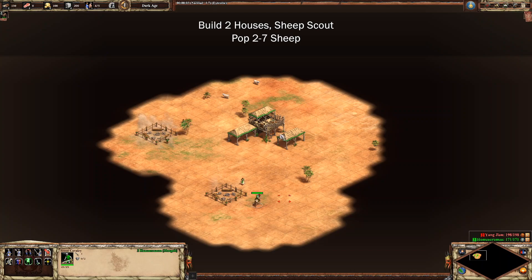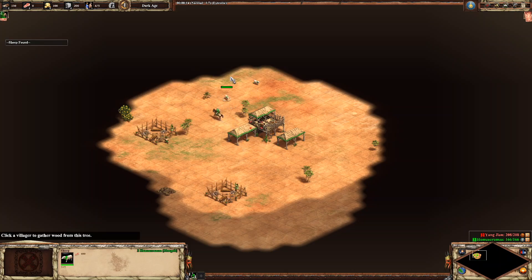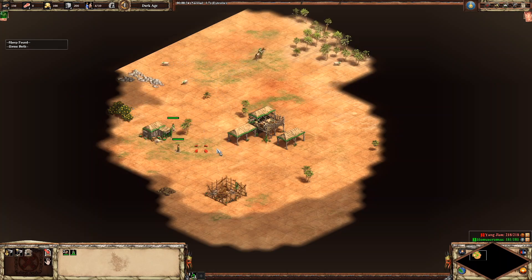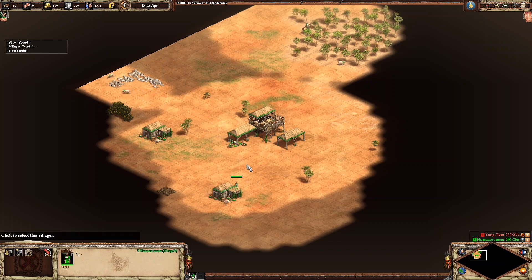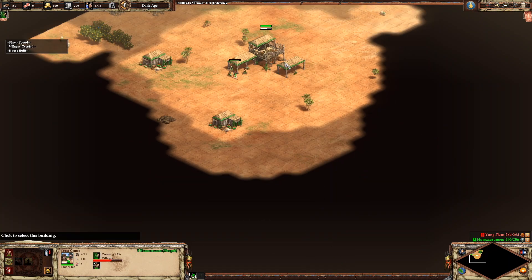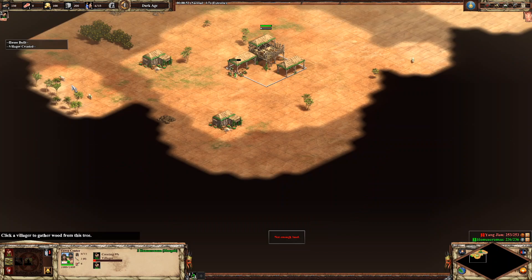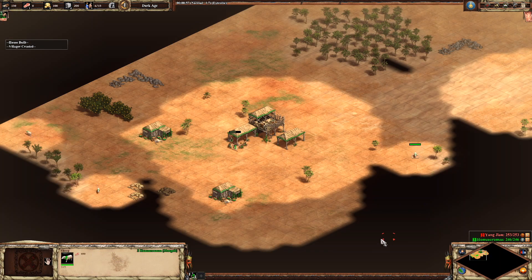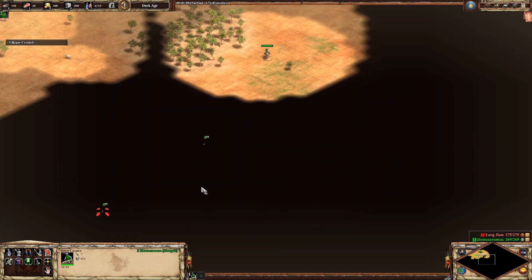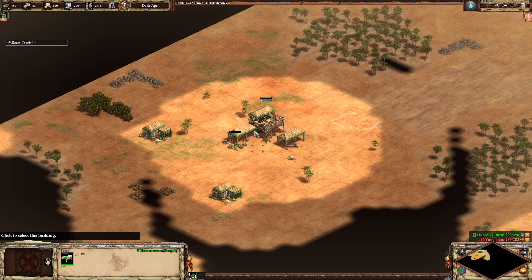We're going to start standard — build our two houses next to the town center with our first three villagers and grab our sheep. We're going to scout the outer edges with our sheep and send new villagers onto sheep as well. A bonus that really helps this build is that your scout has extra line of sight, so you can see from quite a ways away where your boars are and, more importantly, where your deer are going to be.